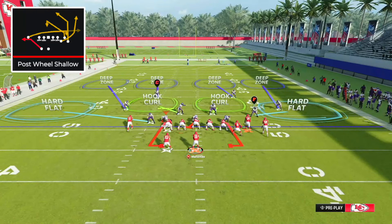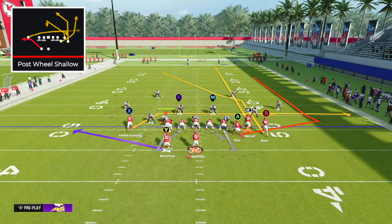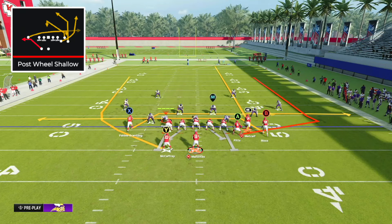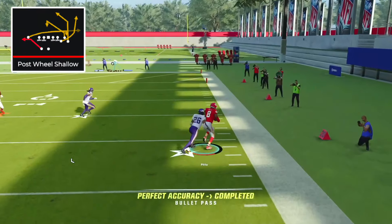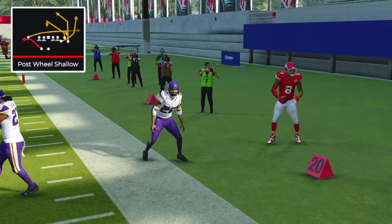Here's a cover four example where the fade route becomes really, really important. RB being on a fade actually pulls the deep quarter on the right side of the field down with him, and that allows us to throw the A receiver. We snap it, we see the hard flat, we hang on to it, wait for him to clear, and then hit him in that gap and gain huge yards. It's going to work against every type of zone.